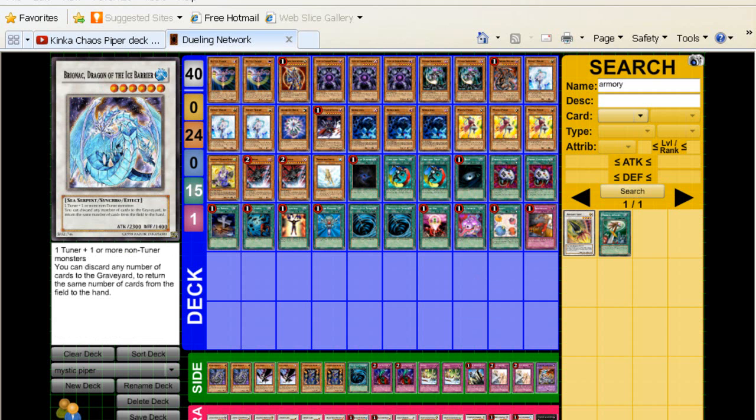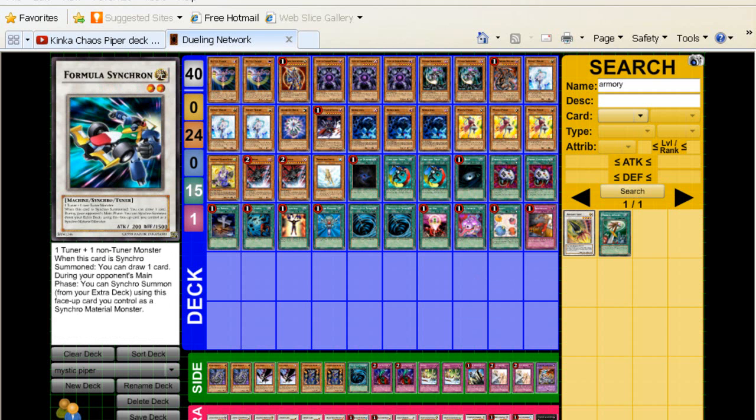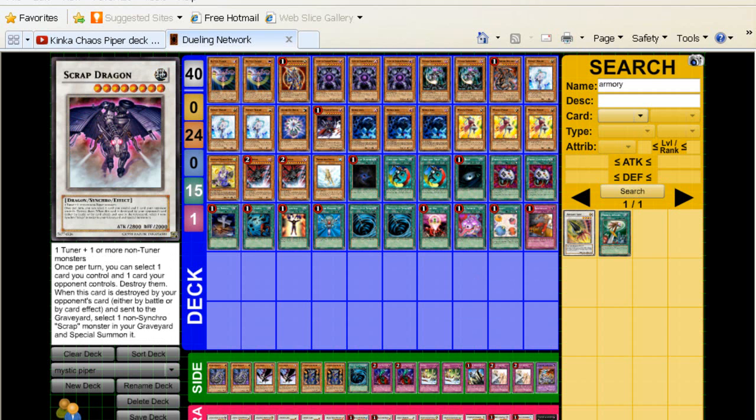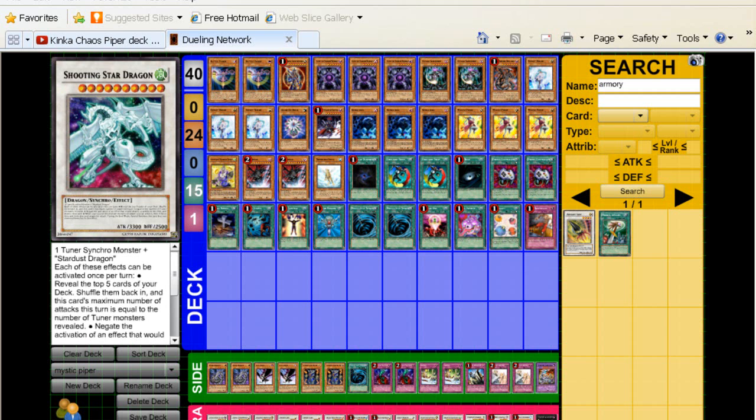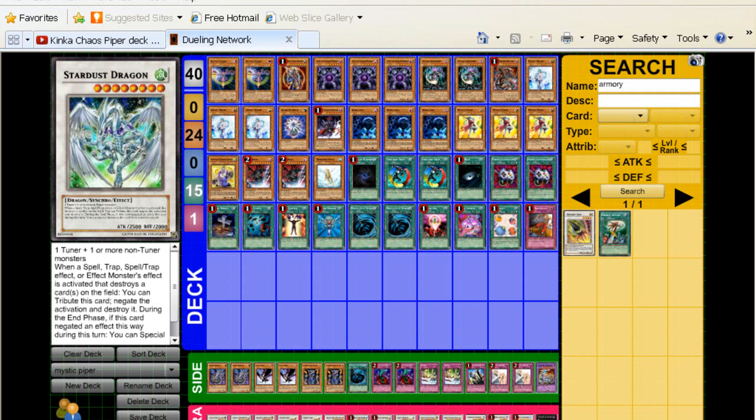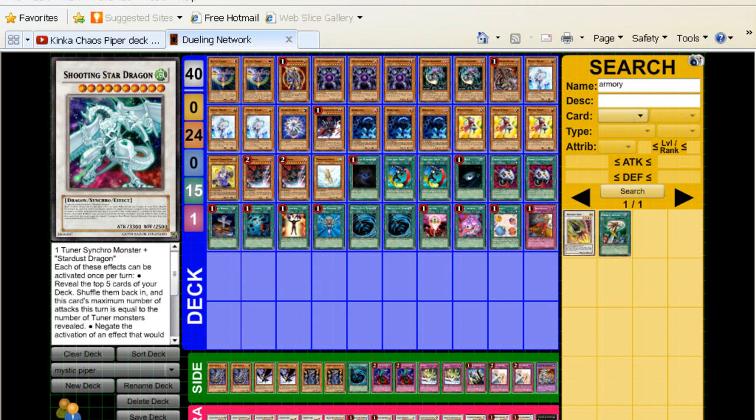Black Rose Dragon — staple. Brionac — staple. Formula Synchron. This deck was obviously way too good with Formula at three, but with Formula at one, you can still work around it. Scrap Dragon. Shooting Quasar Dragon — you guys might be wondering, but honestly this can be gotten really easily, so I definitely suggest that for those of you that have Quasars, put that in the deck. One Shooting Star Dragon — obviously you need it; if you're going to play Quasar, you've got to play Shooting Star.